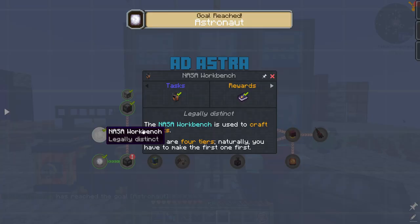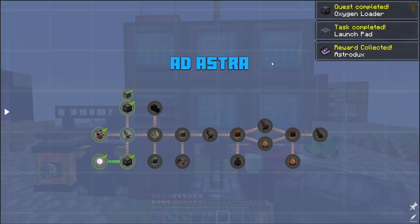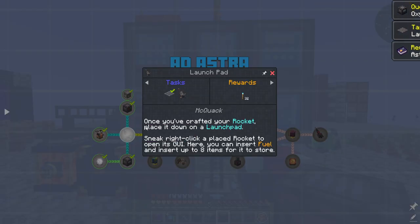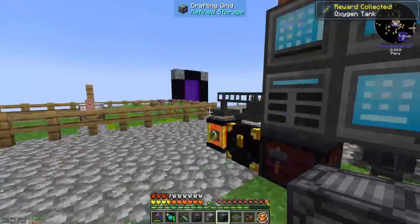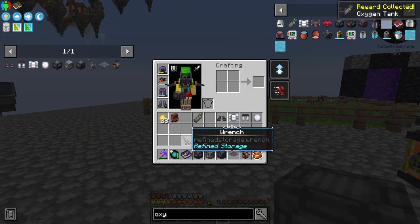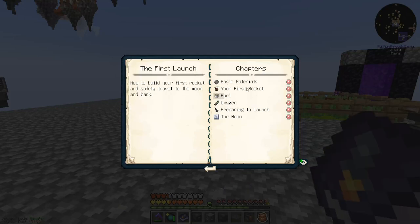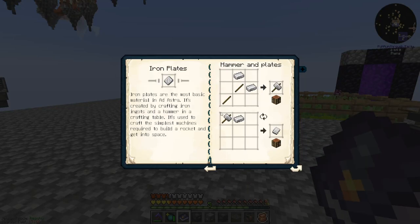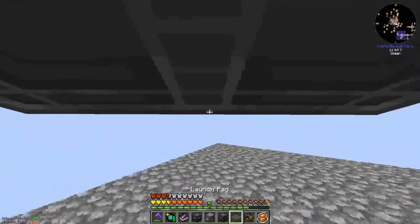That should get us through the beginning of Ad Astra. There's the Ad Astra book - Astrodux or however you want to pronounce it. That's the book you need for Ad Astra and it gives us a brief overview of basic materials, fuel, and all that fun stuff. I'm going to build this now.